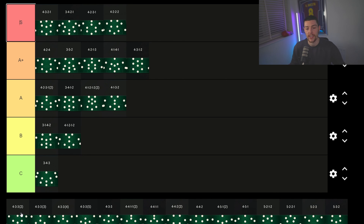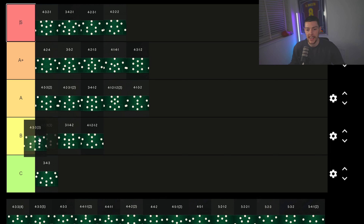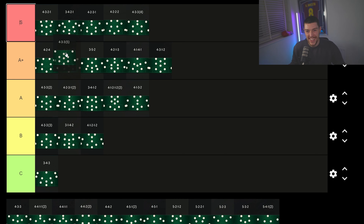Now the 4-3-3 variations — these are tough because I love the 4-3-3. Let me quickly place them all: 4-3-3-2 is A tier. 4-3-3-3 is B tier. 4-3-3-4 is S tier. 4-3-3-5 is A+ tier. 4-3-3 flat is at the bottom end of A tier.